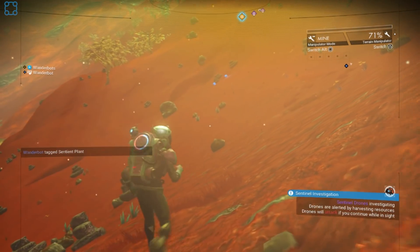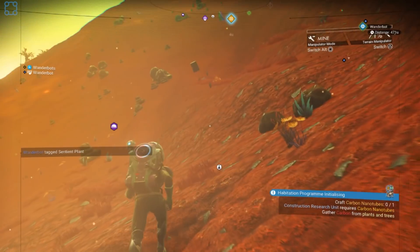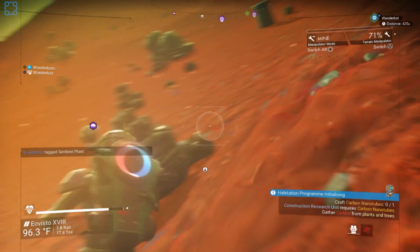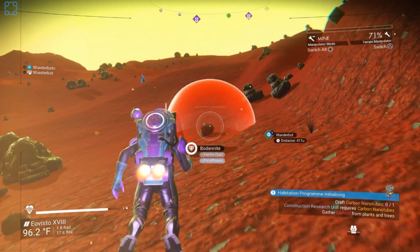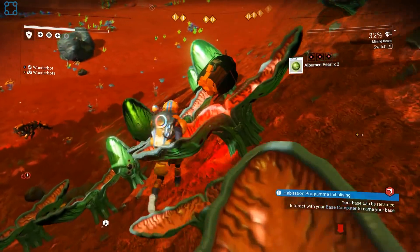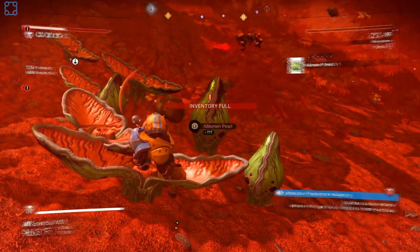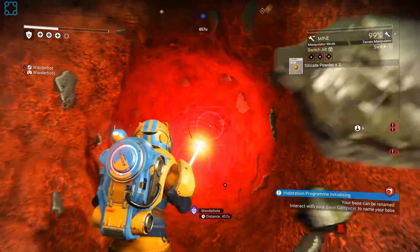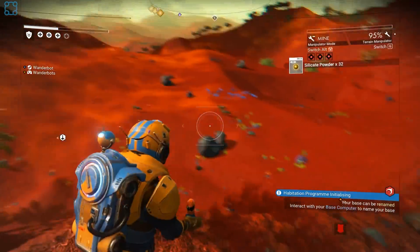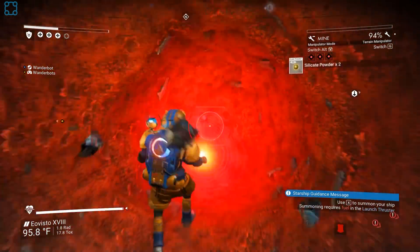Don't worry about it. They're coming after me. There's also another Knowledge Stone — that was the other one I wanted to go for. I'll switch to my perspective so people can see what I'm doing. Since you're the one making all the noise. I've learned five words. That was weird.